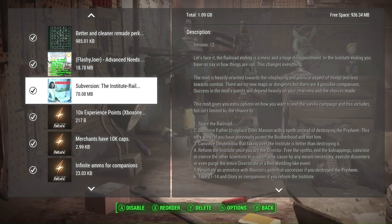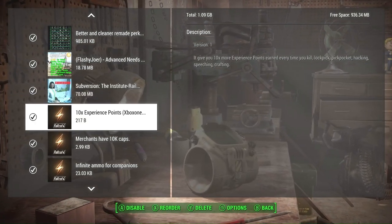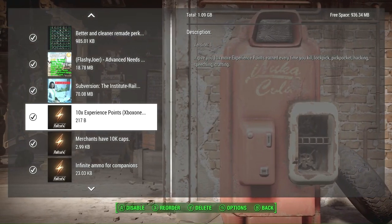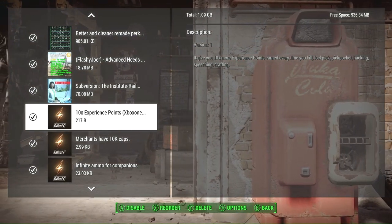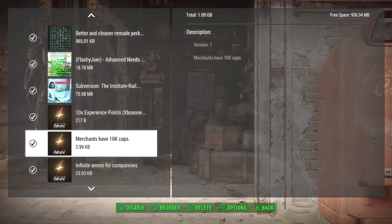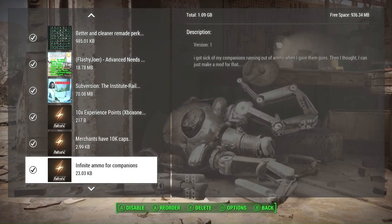10 Times Experience Points allows you to earn 10 times more experience every time you get XP in the game compared to vanilla, so you become overpowered significantly faster. Merchants now have 10,000 caps for trading, and your companions will have infinite ammo.